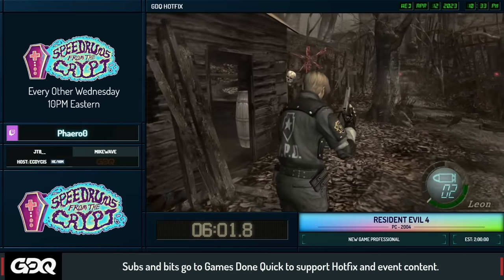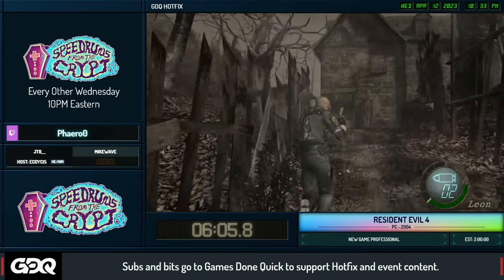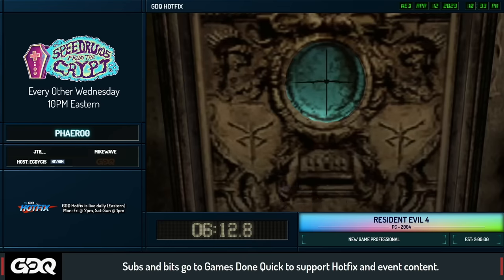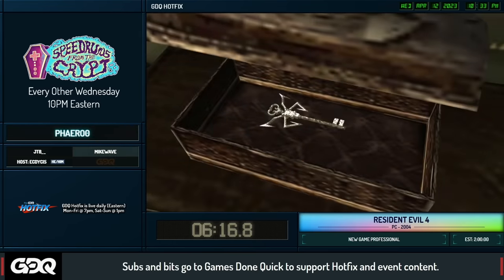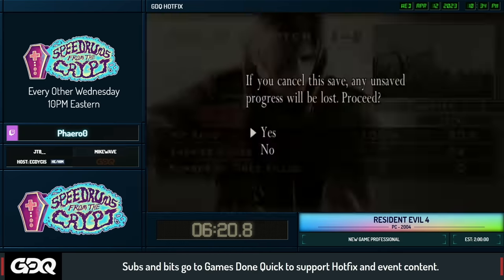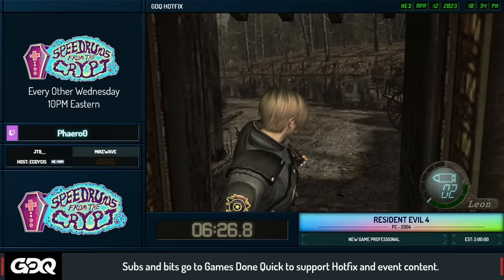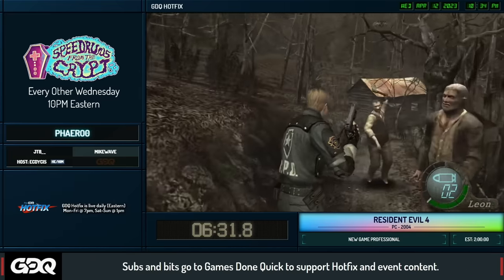There are a lot of small minutiae you can do to get through a room a little bit faster that you'll see Pharaoh do throughout the run. Coming up right here — don't read the book off that shelf, because the game completely stops when you do. It's actually a lot more common than you'd think for runners to accidentally do that.